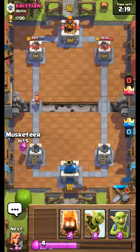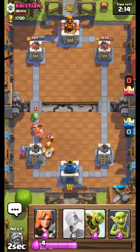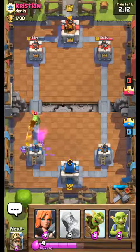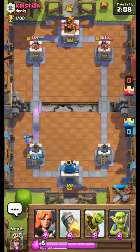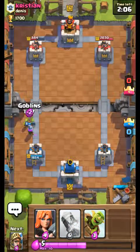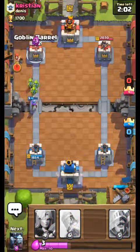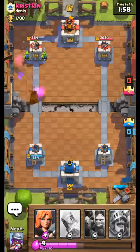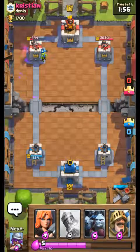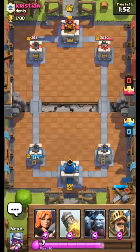So we're going to put down a Musketeer right here. Put that right there. Musketeer is still alive, so we're going to put the Goblins in front since the Musketeer is almost dead. We're going to throw the Goblin Barrel. Oh my gosh, we have a Bomber. Alright, I got a couple hits on that. That's a really good attack group.